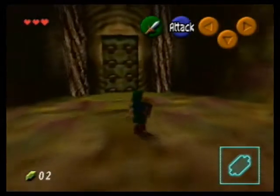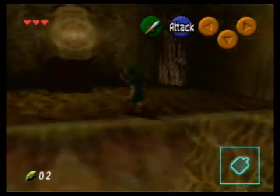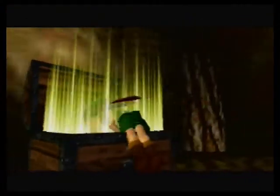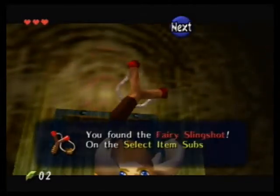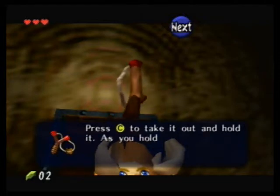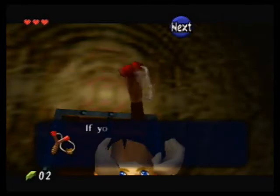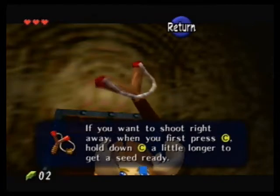And he leaves a heart, but we never got hurt. You found a Fairy Slingshot. Why does it have to be a Fairy Slingshot? Why not just a slingshot? Anyway, every dungeon has at least one major item you can find in it. Usually this item is the item you need to use against the boss.